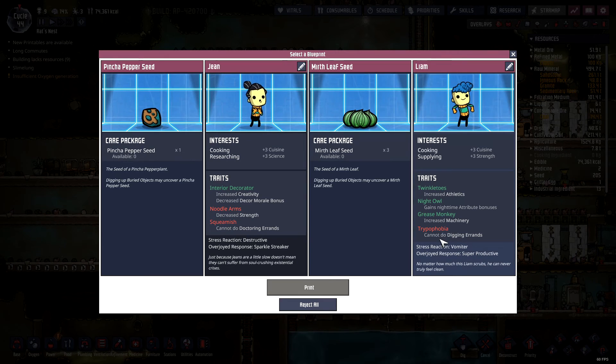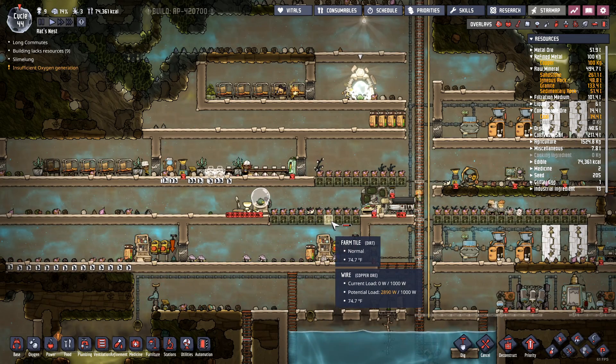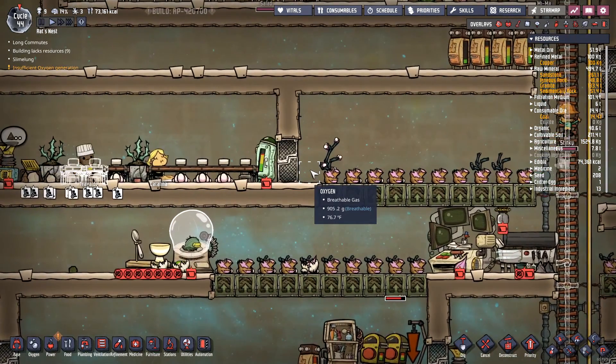Let's take a look at the blueprints we got here — we've got a pinch of pepper plant or mirth leaf seeds, or we could get a new duplicate. I don't really need a new duplicate right now. Should we get some pinch of pepper seeds? Let's get this mirth leaf seed out — we'll give it a shot.